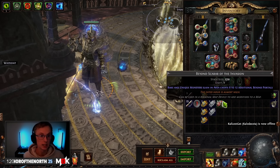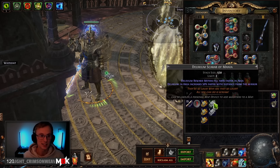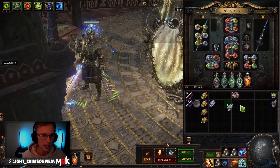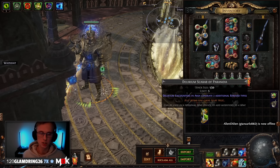We ended up using four Delirium Scarabs of Paranoia. I tested out different setups with the Beyond Scarab Invasion to see if this gave a lot of delirium progress, and I tested differing amounts of Mania scarabs. One ended up being the sweet spot — so one Mania, four Paranoias.